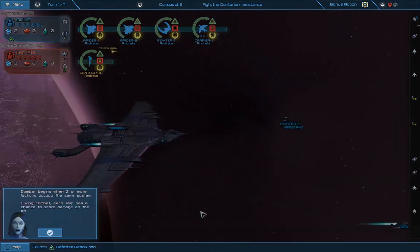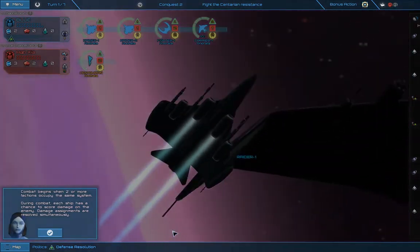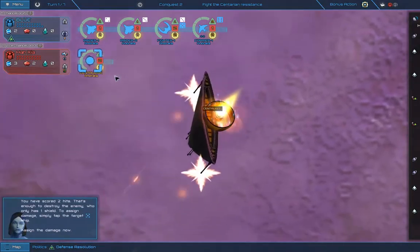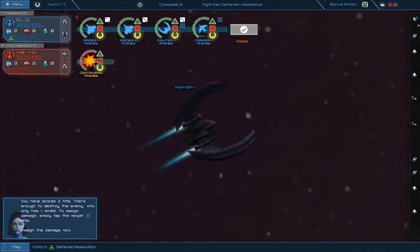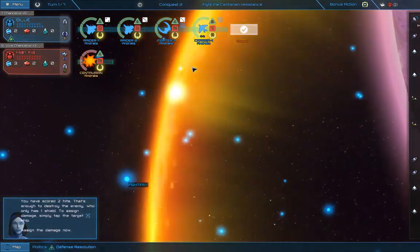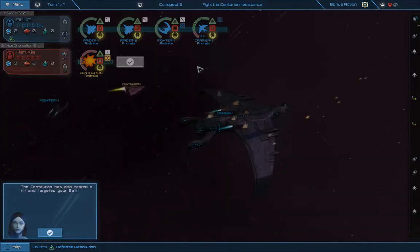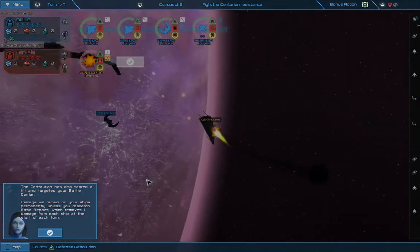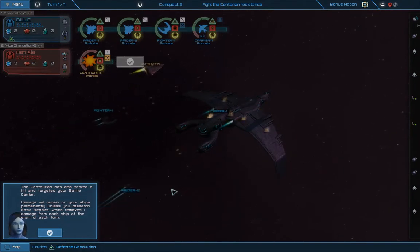Combat begins when two or more factions occupy the same system. During combat, each ship has a chance to score damage on the enemy — damage assignments are resolved simultaneously. You have scored two hits — that's enough to destroy the enemy, who only has one shield. To assign damage, simply tap the target ship. I already did, unfortunately — I jumped too fast. The Centurion has also scored a hit and targeted your battle carrier. Damage will remain on your ships permanently unless you research basic repairs, which removes one damage from each ship at the start of each turn. What a beautiful shot — look at my poor carrier.